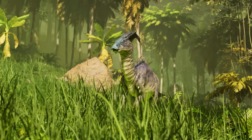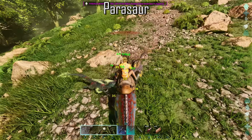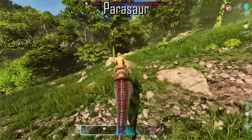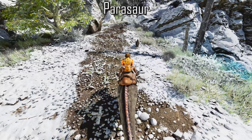Kicking things off is going to be the Parasaur, and they have two extremely useful abilities at their disposal. The first one being their Honk ability. Once used, it can temporarily scare away a wide variety of smaller predators. This can be extremely useful when running into danger when exploring, giving you and your Parasaur the chance to flee or to turn the battle in your favour.